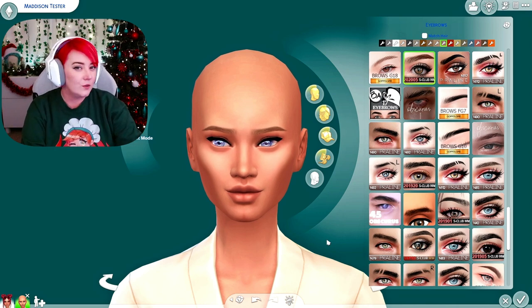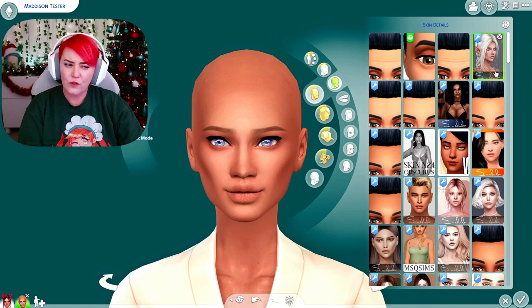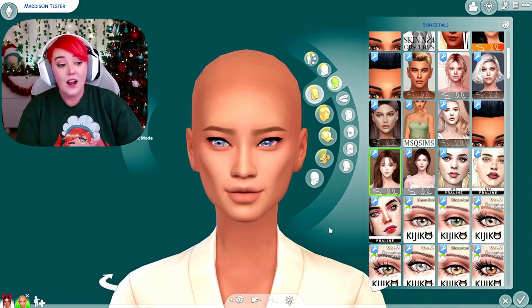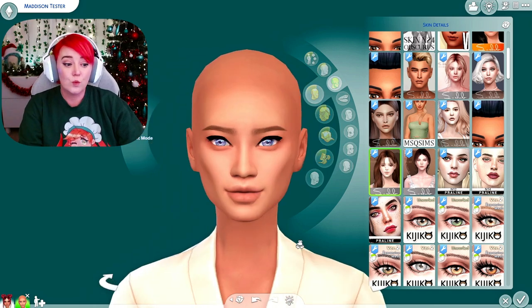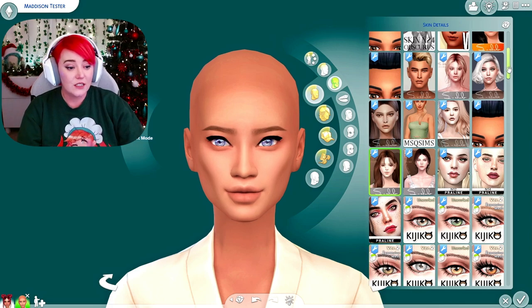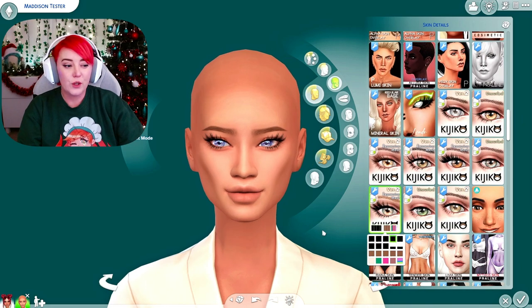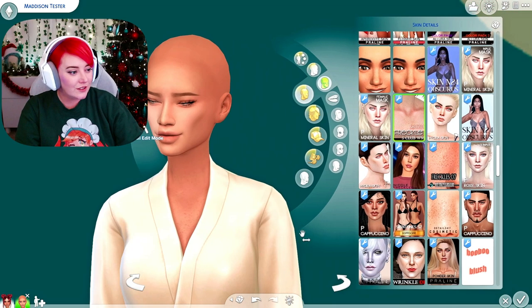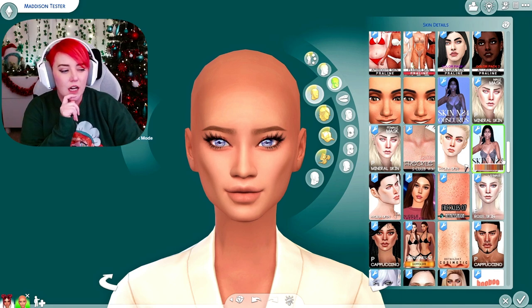Moving on to skin details - S Club makes some of my favorite overlays. This elf overlay is probably one of the first ones I had and it's so cute - I'm pretty sure this is Taylor's overlay. I also have some new ones recently, and one of my favorites is this one right here. I'm not a huge fan of a ton of texture on the skin; I tend to like to look more Maxis Matchy, and this one is really cute and really smooths things out. Let me get rid of those old eyelashes and add some lashes - I think I'm gonna go a little bolder on this sim's lashes. S Club also has some full body freckles that show up on the body more than the face, and I'll go ahead and use those as well.